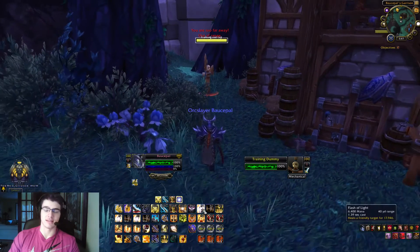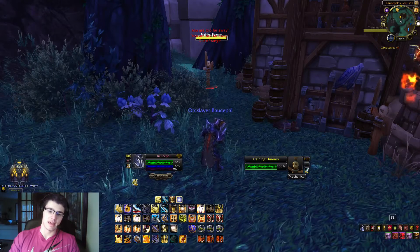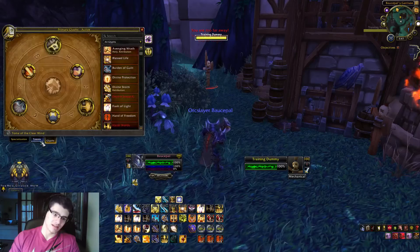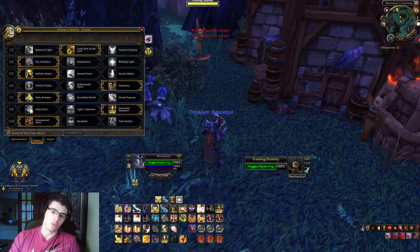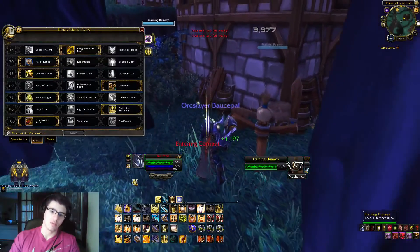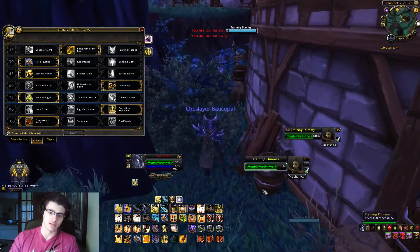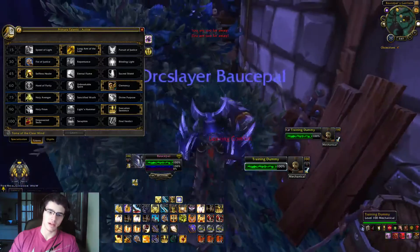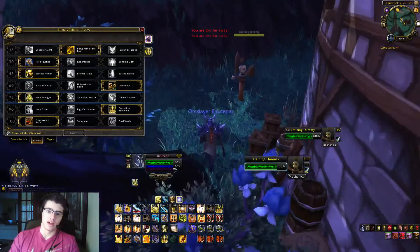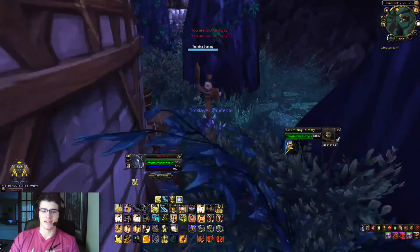I normally wait until I have an Instant Flash of Light to heal them if they need it. Z is Repentance — which I don't have talented right now — but if I wanted it, it would simply cast on my focus. X is Hammer of Justice. So if I'm targeting one guy and this is my focus over here, I just press X and it stuns that guy, so that way I don't have to leave my target. That is a macro I will show you shortly.